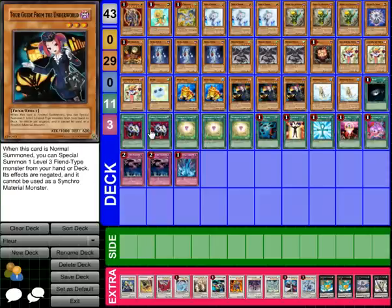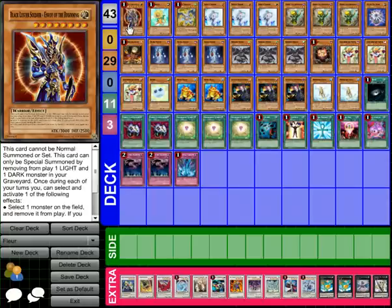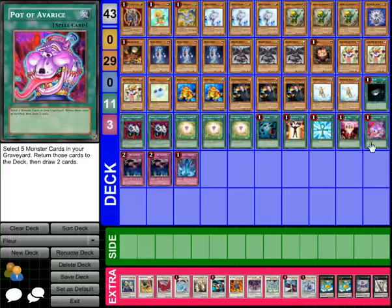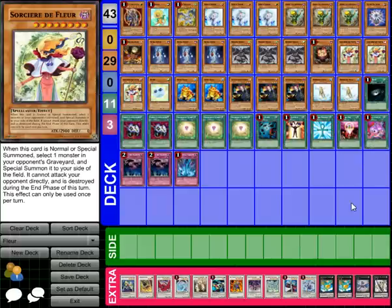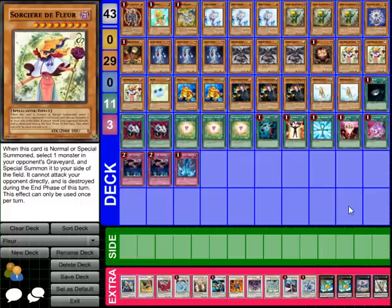Everything else is pretty staple: Enemy Controller works great with Treeborn; Tour Guide because it's broken; BLS because it's also broken. Pot of Avarice is super useful in this deck — it gets to send Sorcieta Floor back into your deck so you can keep summoning them. One thing is my extra deck isn't really optimized; it was made kind of quick. If there's one other card I'd actually put in here it would be Digvorzhak, the four-star XYZ monster, because it lets you dump more monsters from your graveyard back into your deck and it really helps to have Sorcieta Floor in the deck.